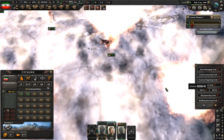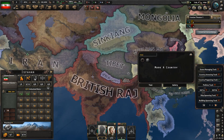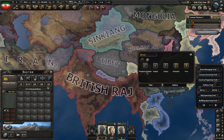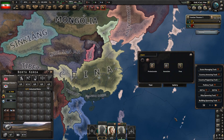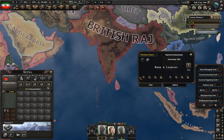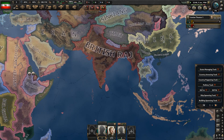We also have the Country Puppeting tool. Not only does it let you make other countries into puppets, it lets you determine what kinds of puppets. Furthermore it will change based on if they're Japanese - that's how it is. It'll let you change their autonomy, and you can also free countries. I do think their cosmetic tag changes in a minute or two.